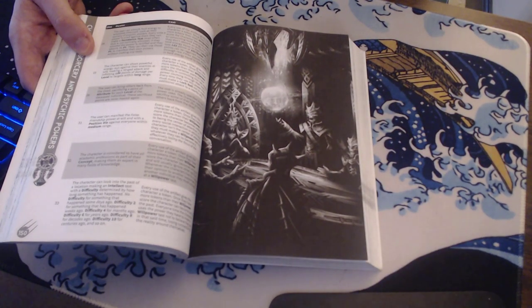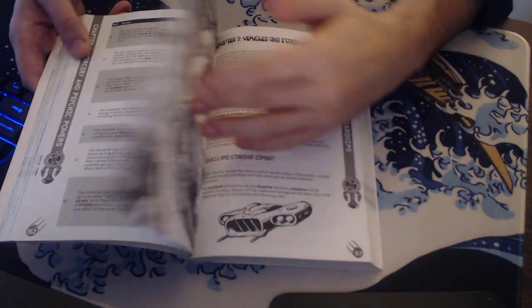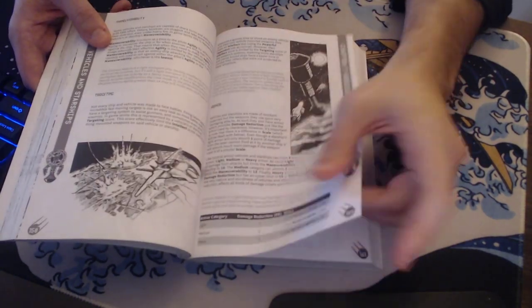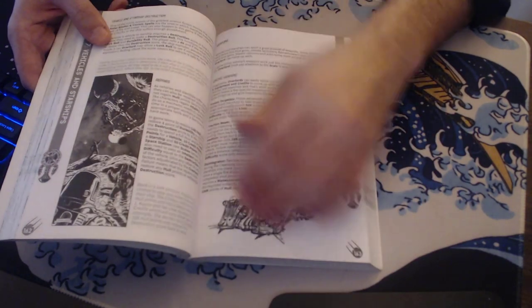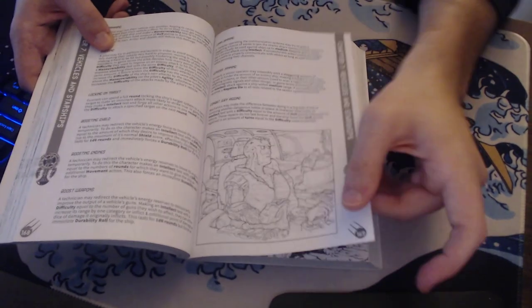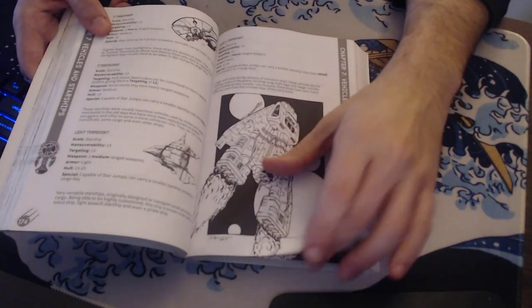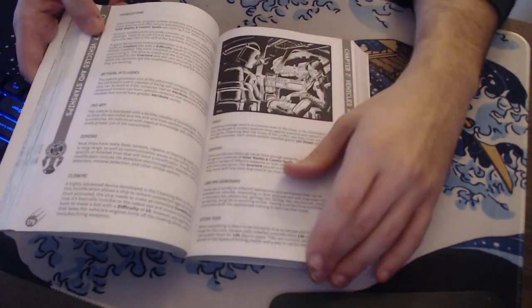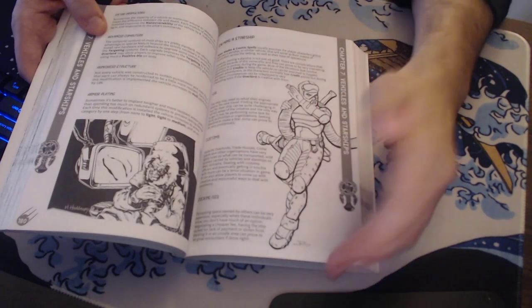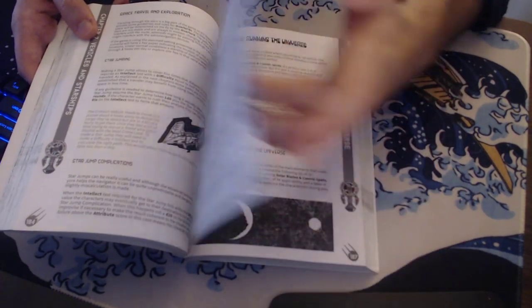So it's a roll-under system, but there's also a ton of different rules for modifying difficulties. How often are you actually trying to roll under your number? Very rarely. Very often it ends up being a plus-five modifier or something like that. It's an interesting roll-under system, but it depends on what you think of roll-under systems. I have my issues with them. I've been flipping through without really talking about what this book has — it's got lots and lots of information about this particular kind of setting.